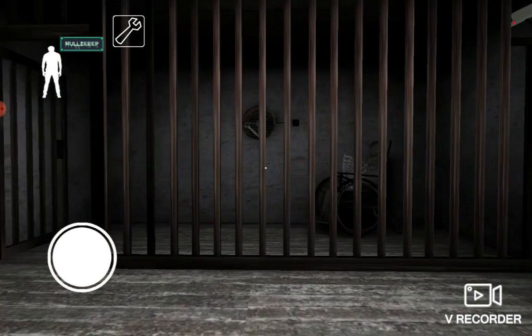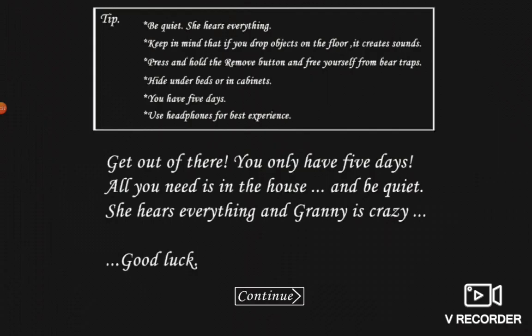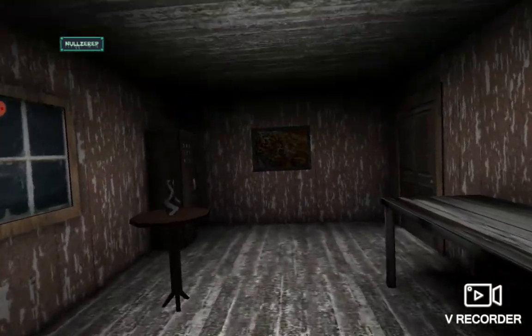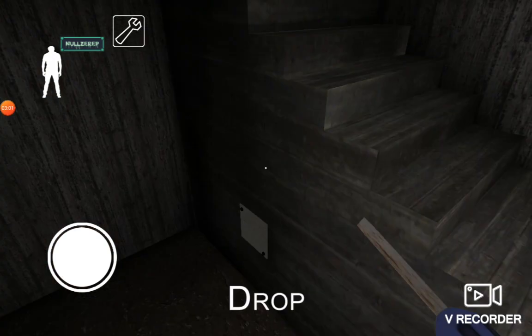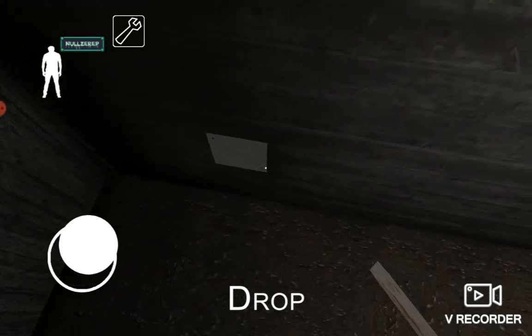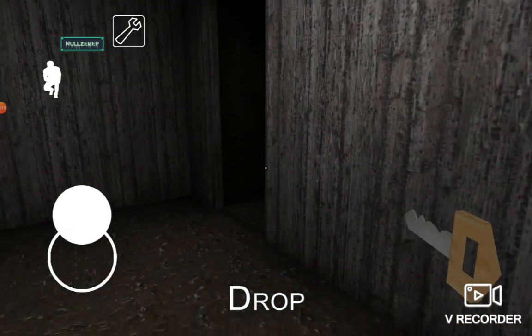Sorry for the interruption. We're now at the last preset. Where is it? You just have to knock the screwdriver off, then open the screwdriver off — and it's the core key. This is the fifth.